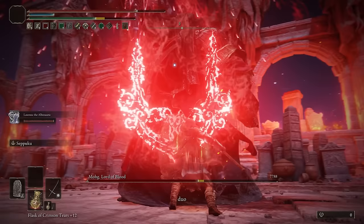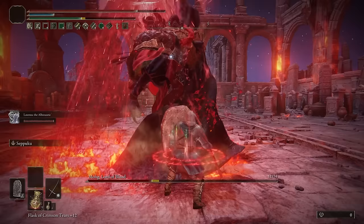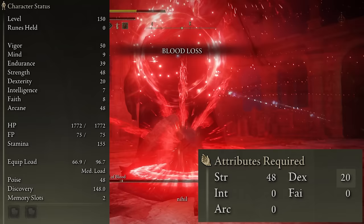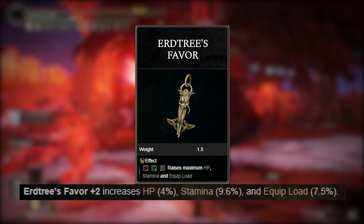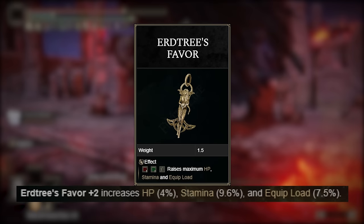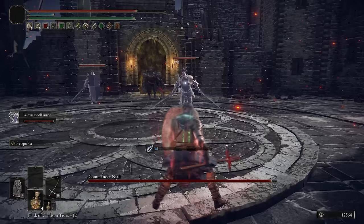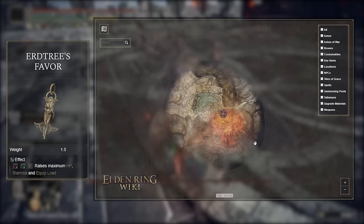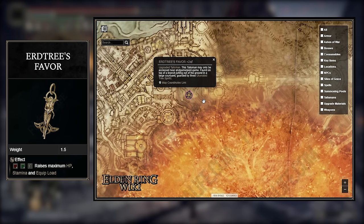Coming to the end of the build, we can finish off with the minimum stats required and the last talisman being used. To use everything effectively you'll need at least 48 Strength and 20 Dex. Afterwards, I'd recommend putting the majority of your points into Arcane for more damage and bleed buildup, and Endurance so you can block more hits and still be able to fast roll. The last talisman we use is the Erdtree's Favor +2, which increases our maximum health by 4%, stamina by 9.6%, and max equip load by 7.5%. This talisman isn't absolutely needed — if you have something else in mind it's not going to ruin the build. You can find it in Leyndell Ashen Capital near the end of the game, which is another reason why you could use something else instead.